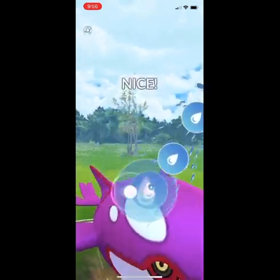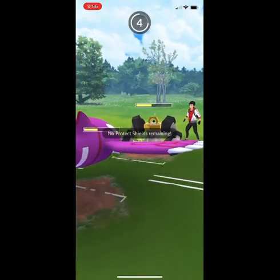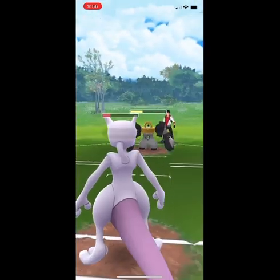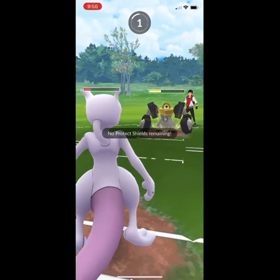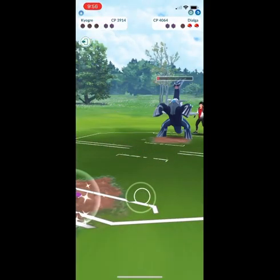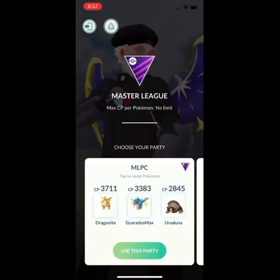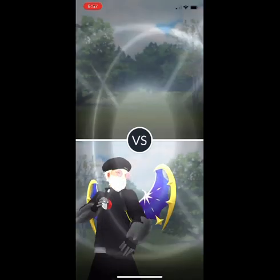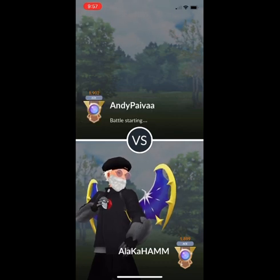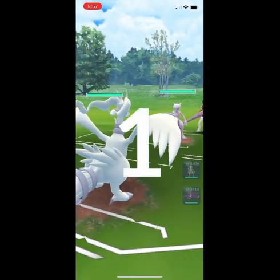This is not great because Melmetal is going to charge fairly quickly. I definitely need two Surfs plus some Waterfall damage to KO the Melmetal, and even if their Rock Slide or Superpower doesn't quite KO, it's going to be really difficult to come back from that given the Thundershock damage — it's small damage, but it's super effective against Kyogre and really starts to add up. For this particular set, I was coming off a really good prior set and had high hopes, but this one started off kind of rough. Stick with me — I will show you this team is very workable.